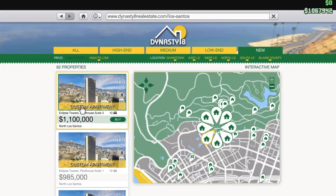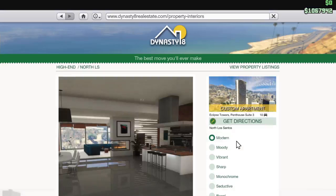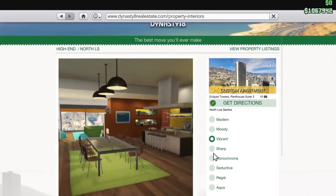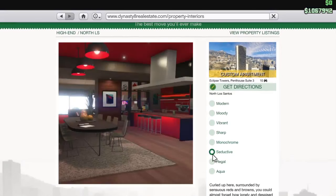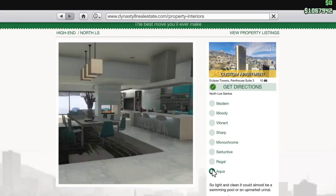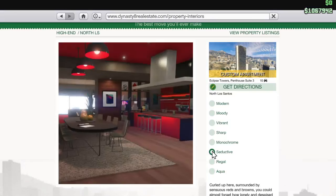First we have Eclipse Tower with the custom apartment, so that means you can customize it and everything. You can take the Modern, Moody, Vibrant, Sharp, Anochrome, Seductive — this is really nice — Regal, and Aqua. I think the Regal was the one in the trailer. I prefer the Seductive one.